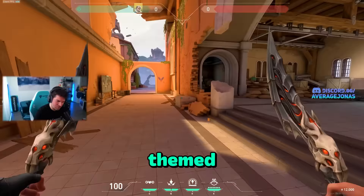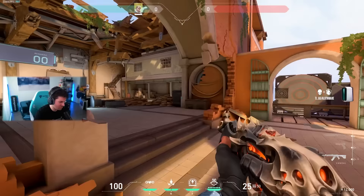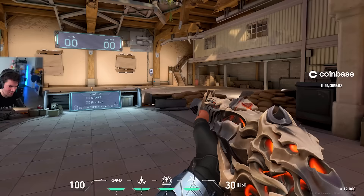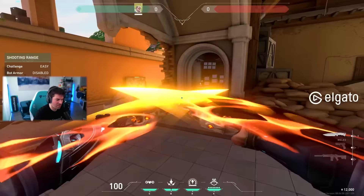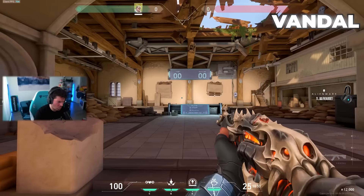We have a very edgy themed collection — it's kind of like demonic lava themed and it just looks so damn cool. When you inspect it you can see the lava flowing out of the skins. If you notice something cool, when you stop using it for a while the lava actually starts to cool down. It cools completely off, and then you start shooting and it increases again — like the opposite of the cryostasis. The bundle has Phantom, Vandal, Specter, and Shorty.